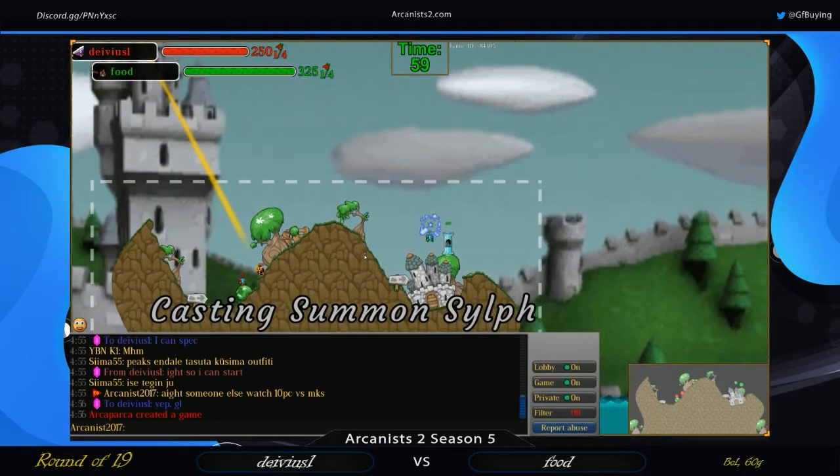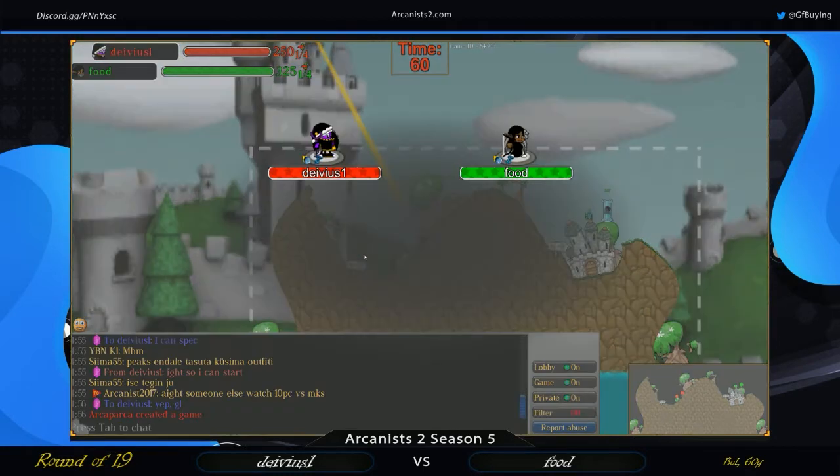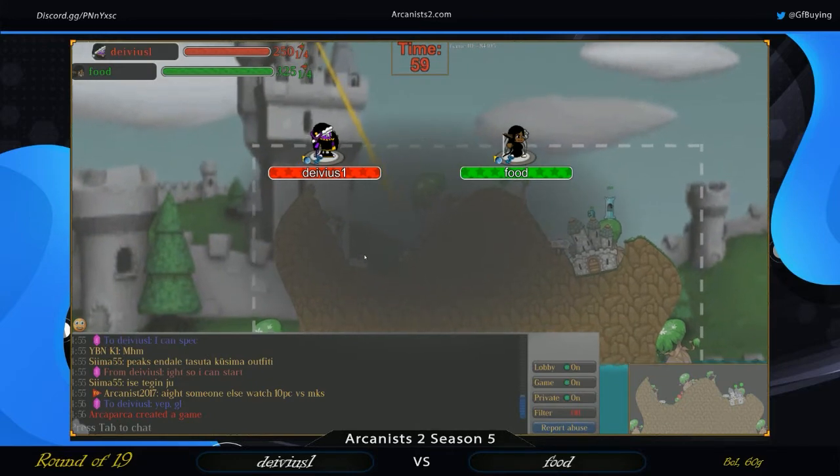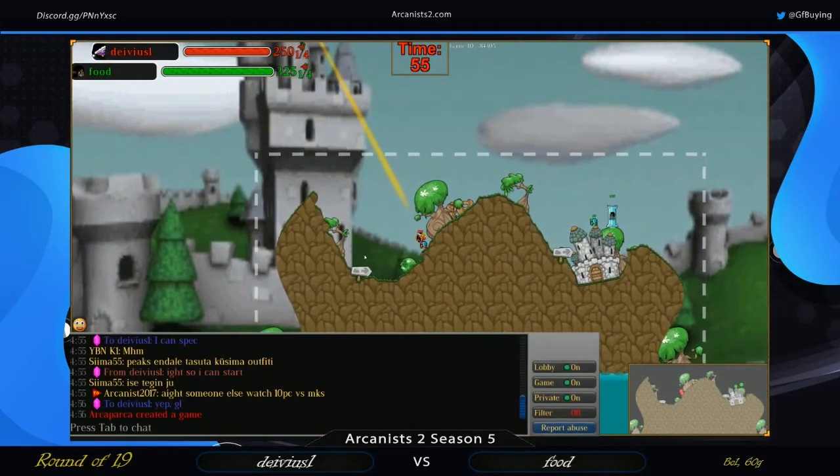Vice goes straight for damage out of the starting gate. We have an exchange of sylphs. We're going to check in with the level 3 spells right now and see that both players are running both frost level 3s, which could be very exciting.